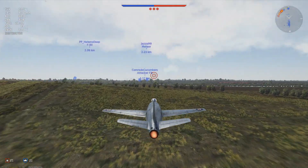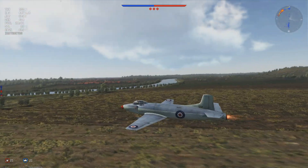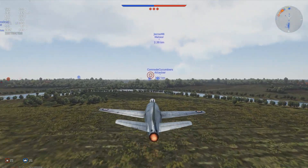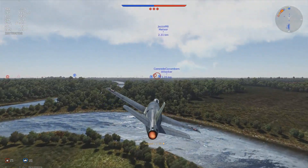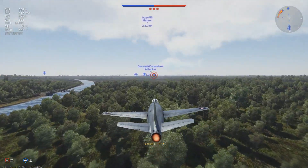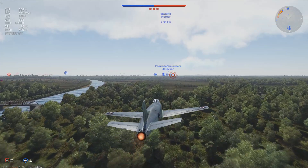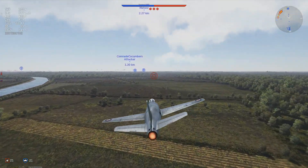However, at this time it's not able to take off from War Thunder's current carriers, so it receives a low altitude air spawn on carrier maps. It also has the distinction of being the first jet aircraft to enter fleet air arm service, with its first flight in 1946, entering service in 1951 and being retired by the end of 1954.